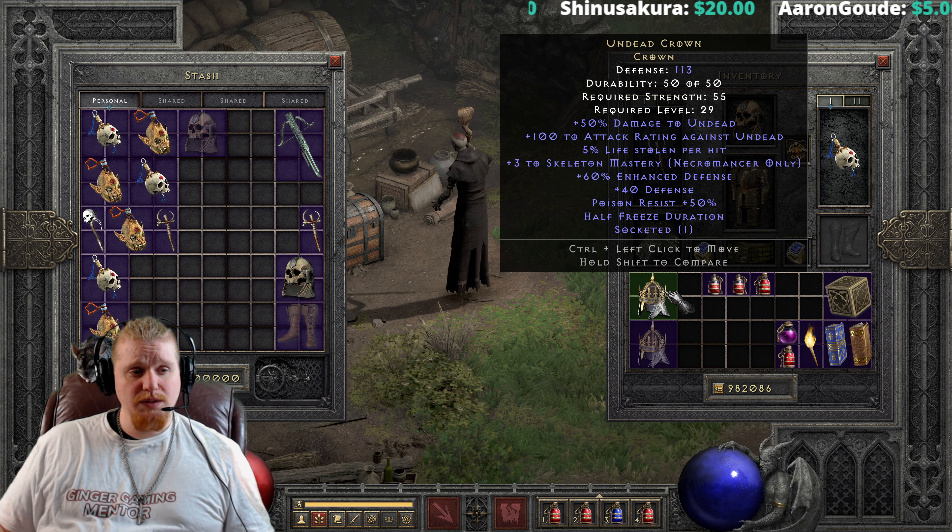We also have 50% poison resistance, which is a lot, especially for Normal difficulty where many monsters can poison you to death due to your low health pool. It would have helped more against Andariel, but if you carry this into Nightmare around level 40 it can definitely help with Nightmare Andariel's poison. We also have half freeze duration, which is nice in lieu of Cannot Be Frozen early in Normal — though it becomes more important by Nightmare and Hell.